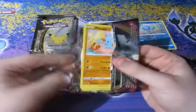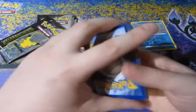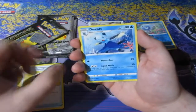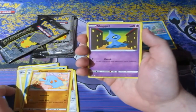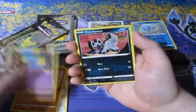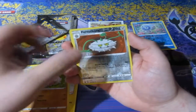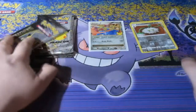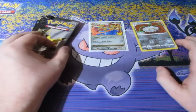Next up, Vivid Voltage. Love Vivid Voltage a lot, people. Let's hope we can get something good out of this. We've got ourselves a Lightning Energy, Mimikyu, a Dewott, Ferrothorn, Fanpy, a Shuppet, Poochyena, Voltorb, Rockruff, a Reverse Foil Ferrothorn, and a Shedinja. Let's hope the Celebration packs are just better, because those two standard packs were not good.